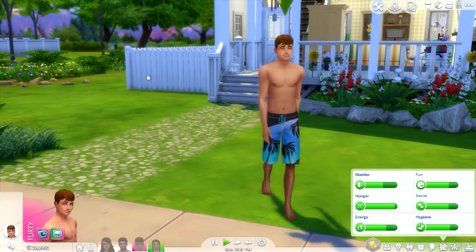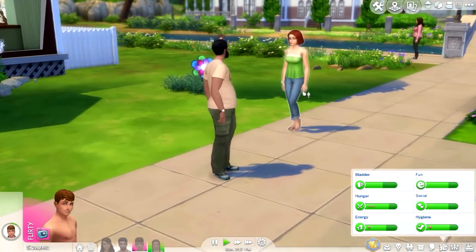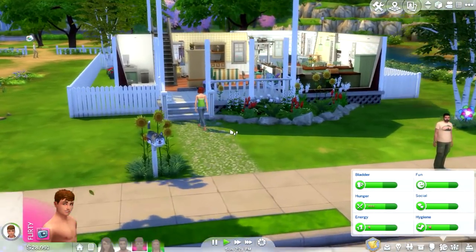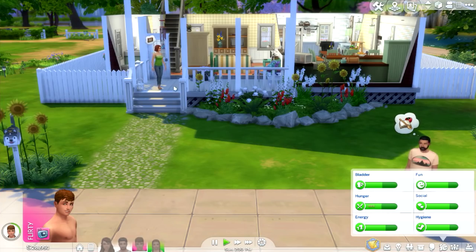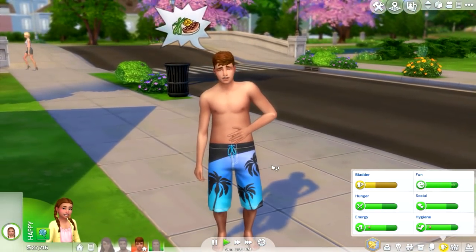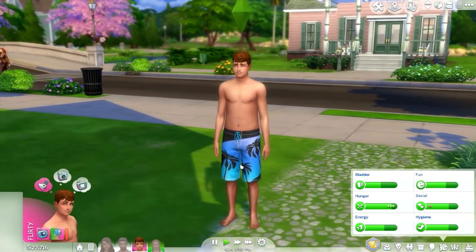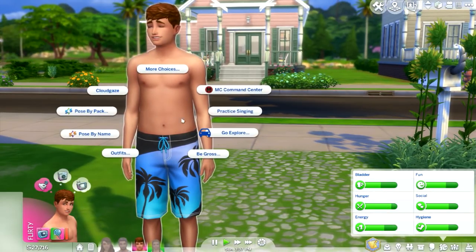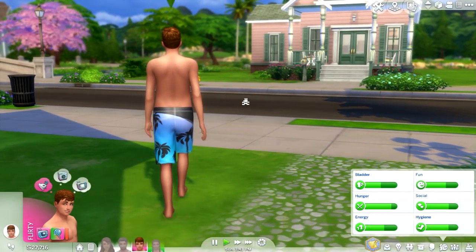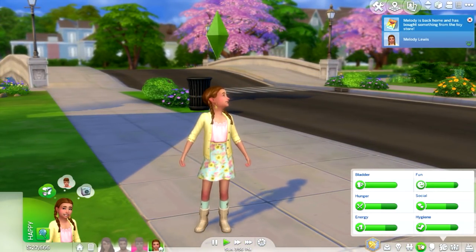Oh hey, Bob — did he just roll his eyes? Look, it's Eliza of course. There can't be a game where you don't see her. She's coming to our house — no, we don't want to be friends, goodbye. Dax — oh, you can see he just got a little bit chubbier there. We cheated to fill his needs. I really want to see the intense bodybuilding implants — I'm excited for what that's going to look like.